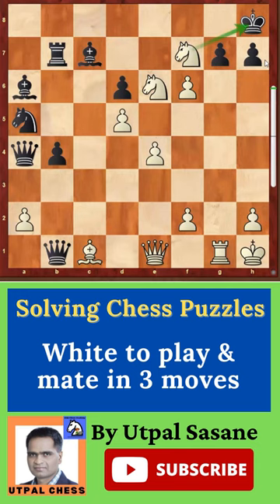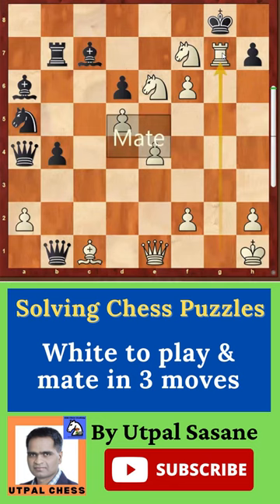Now the king has only one option. And now the last move — rook takes g7. It's easy to find this check, and that's checkmate.